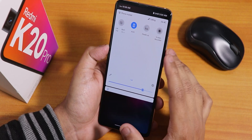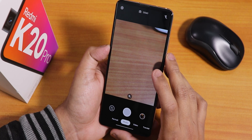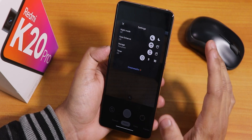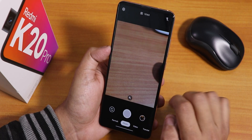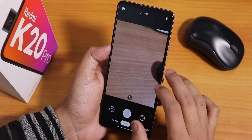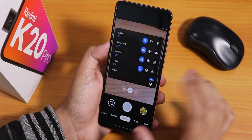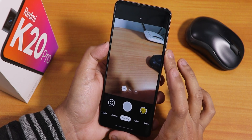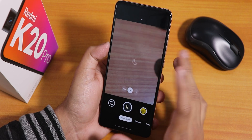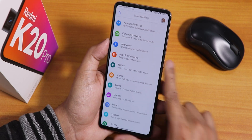You can also disable heads-up notifications from the quick settings. The stock camera here is the Google Camera Go — not the ANX camera — with face enhancement and night mode, but you cannot switch lenses with it. That's why I installed the Google Camera Urnigs version, which allows switching between lenses and works flawlessly with night sight and other modes.